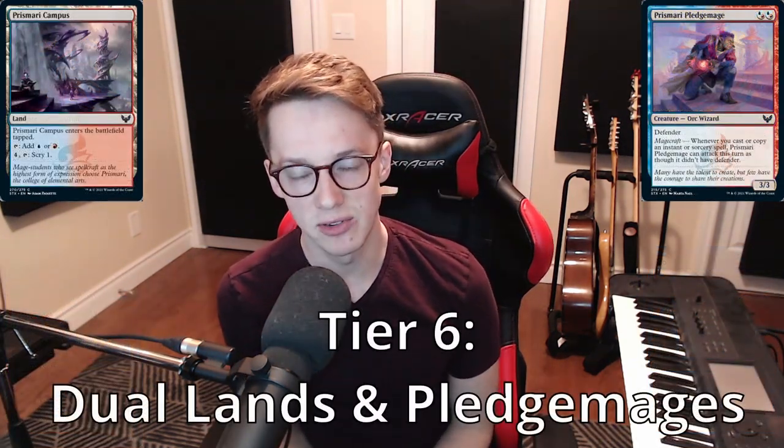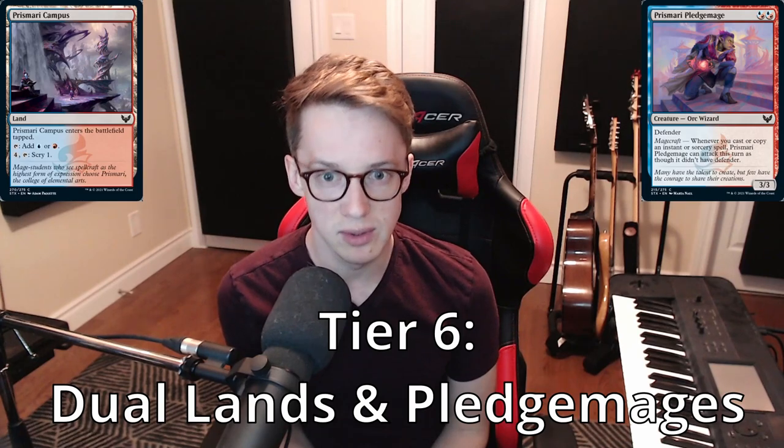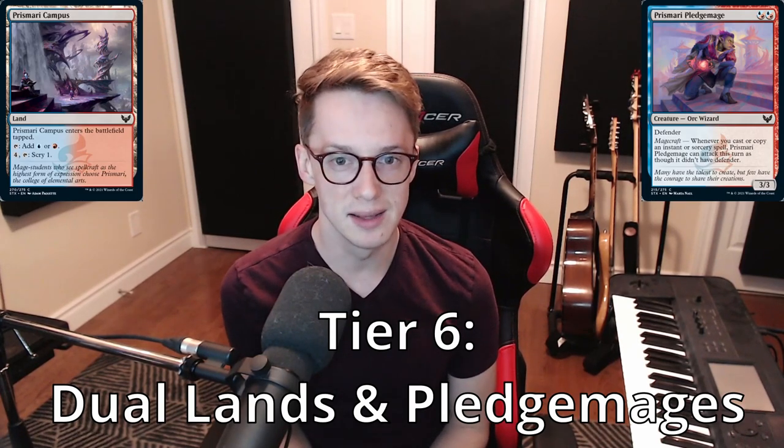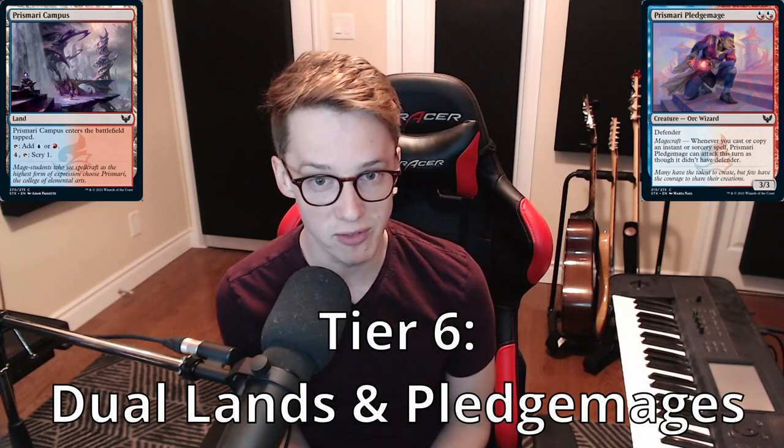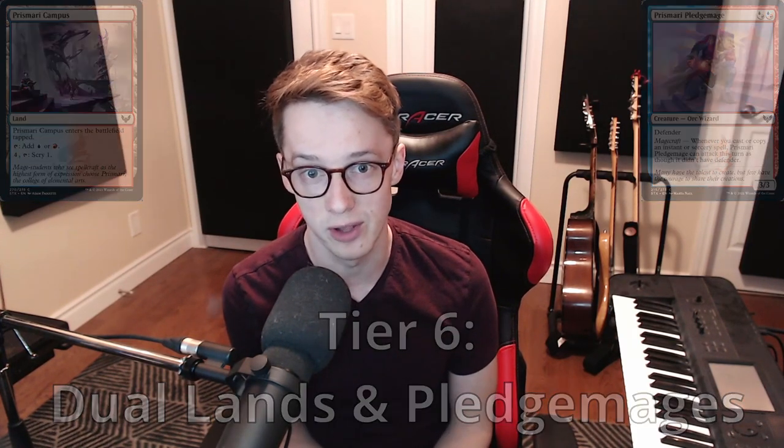Finally at tier six, you've got the Campus Dual Lands, the Rare Dual Lands, and the cycle of hybrid mana Common Pledge Mages, as those are quite flexible and pretty powerful on the curve. Realistically, this pick order will cover your first five to six picks, and after that you're starting to read signals. Maybe you see some of these really good cards later, and that gives you an idea of what's open.